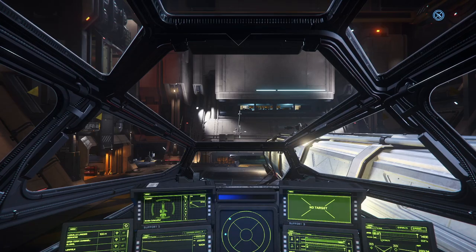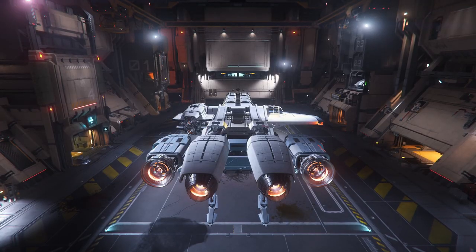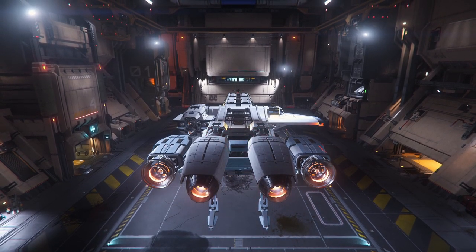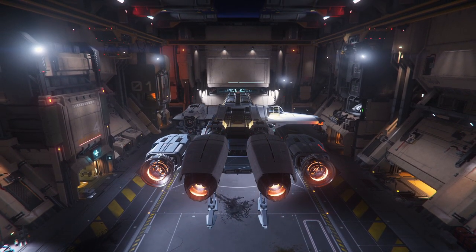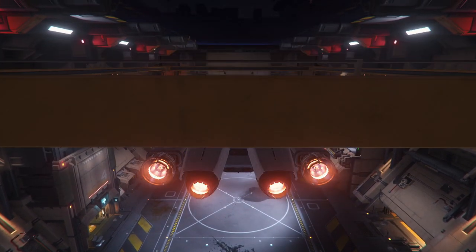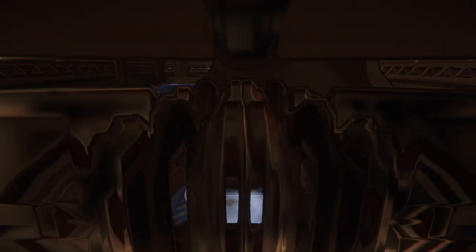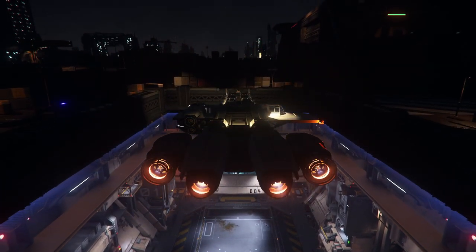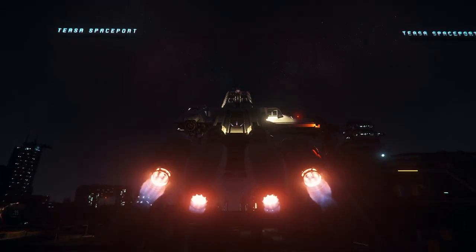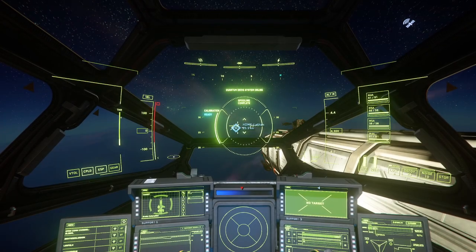Here she is — beautiful. We'll have a proper look at her once out of atmosphere. Takes a bit of getting off the ground. Come on, doors open faster! She's a heavy girl, it just takes a little bit of getting used to when you first fly this ship. Let's get cruise control on. Arriving at Lathan now.